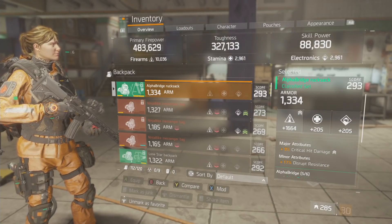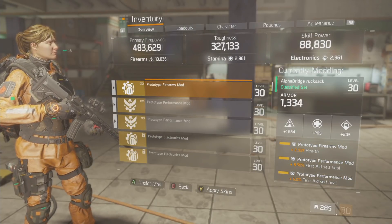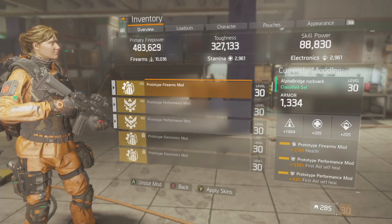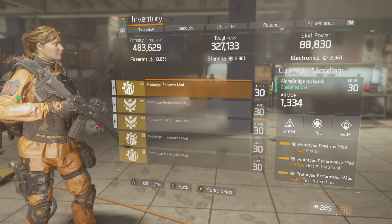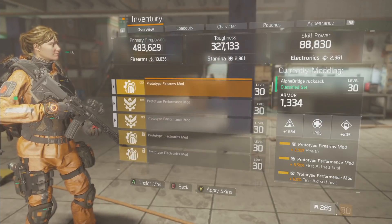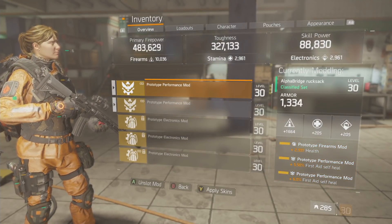On the backpack I have a health mod — a prototype firearms health mod. I figured you can sacrifice one firearms crit hit chance mod and just throw some health on there so you're not too squishy. And of course First Aid with Self-Heal.